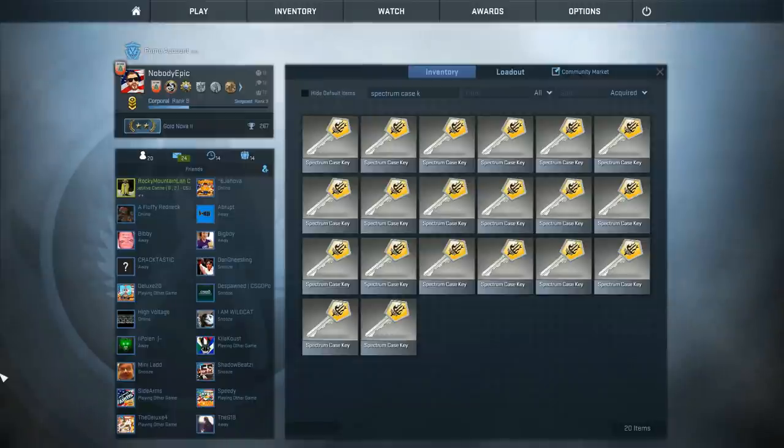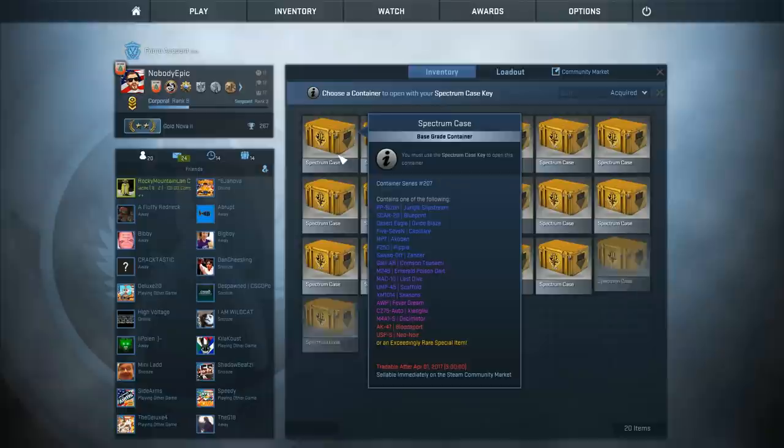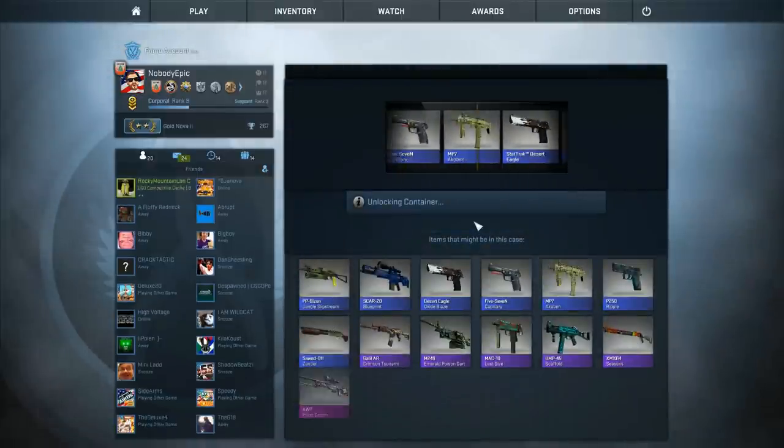Megan usually has great case opening luck. I think the last time we opened cases, you opened a cool gun and I named it after you and I think I've sold it since then. It was kind of sentimental, but I also need the money to open more cases. So we're going to try to get something else today that I can name after you and put a name tag on it. Let's try that. Maybe not — I'll keep this one. Let's unlock our first Spectrum case and see what we get.